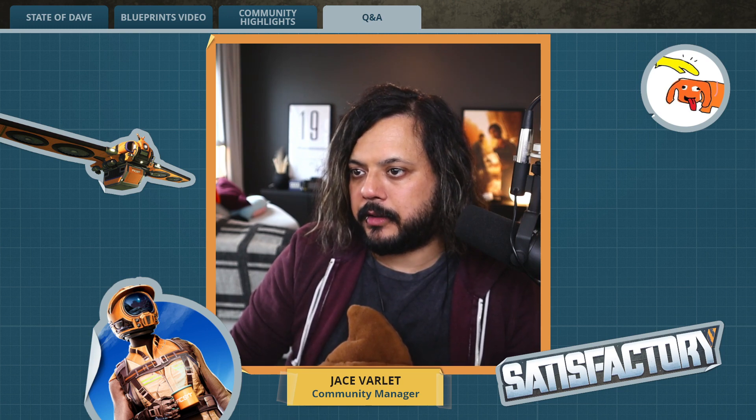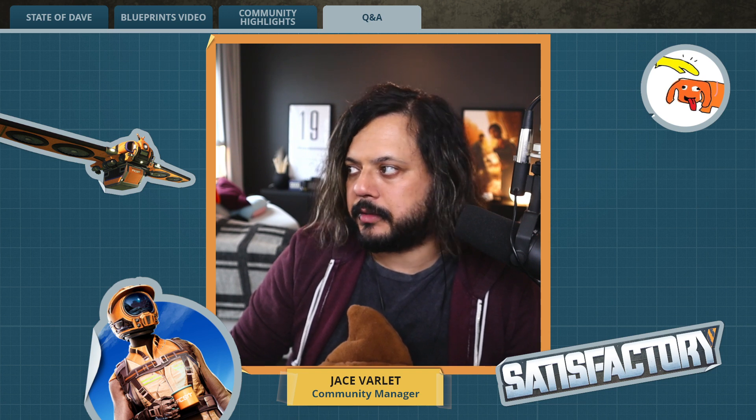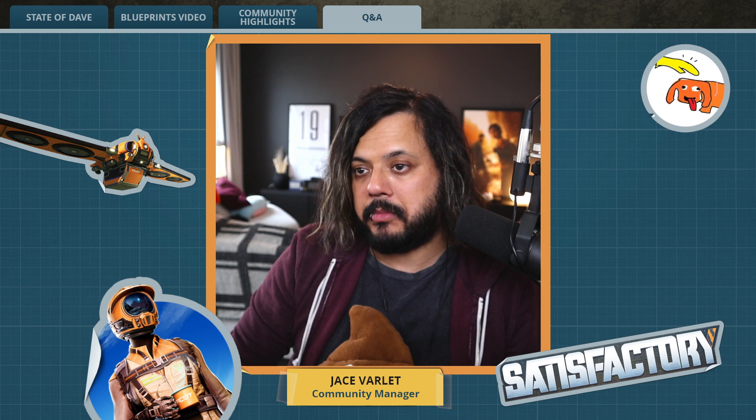Any plans for a stats UI in Satisfactory for production rate or power use? People have asked for all sorts of general stat things — like maybe displaying it in the hub, or maybe it could be a buildable that displays things if you hook it up to it.